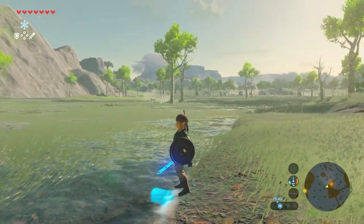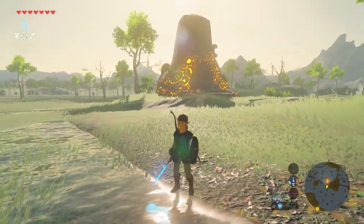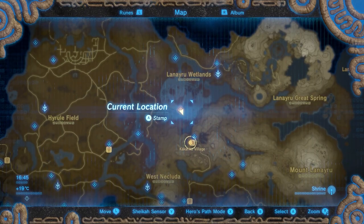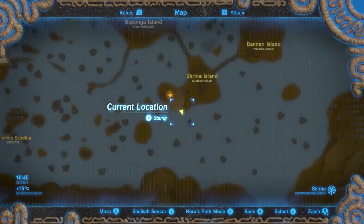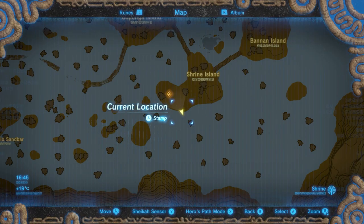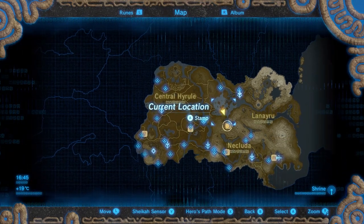This shrine, the Dakar Tush Shrine, is located in the southwestern marsh area of Leneiru, past the Leneiru Tower on Shrine Island. This island is patrolled by several enemies, such as a guardian.